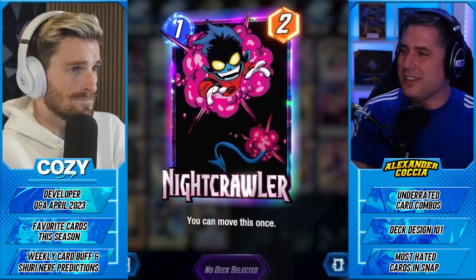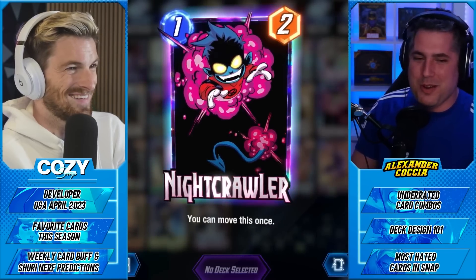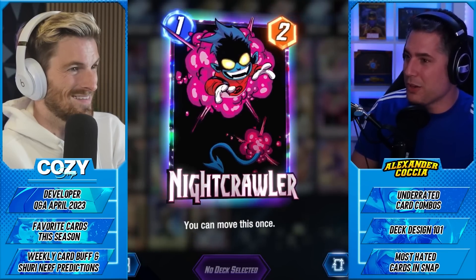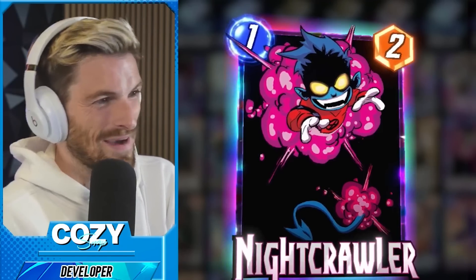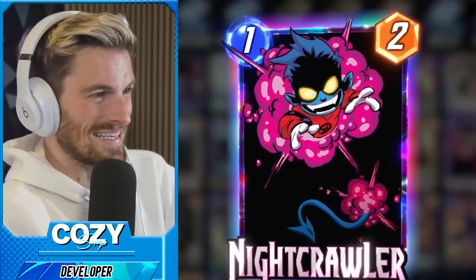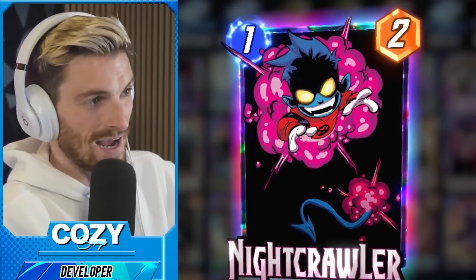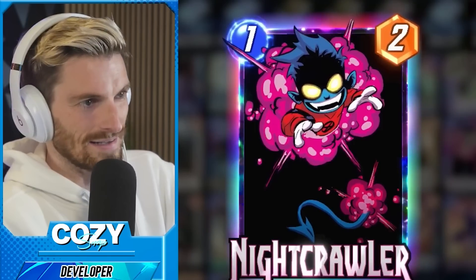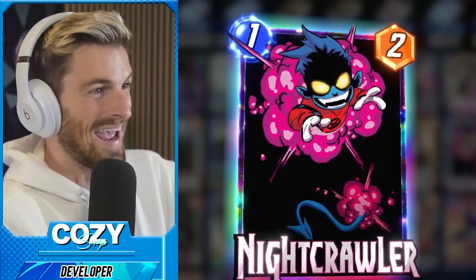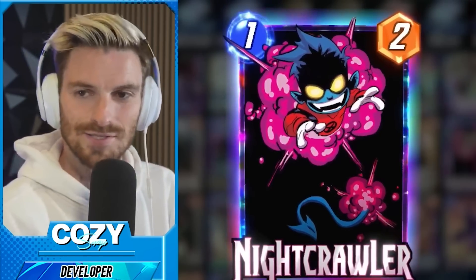The more fancy combo is Nightcrawler and Hulkbuster — I don't see it very often, but when you give a buff to Nightcrawler, that's a moving card now worth quite a bit. You can't Hulkbuster Vision because of the cost, but you're then having a 1/6 that moves. When Jeff got announced I was thinking Hulkbuster with Jeff — you could put Hulkbuster on a card that can go anywhere, and the same rings true for Nightcrawler.